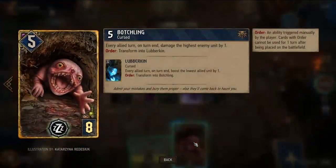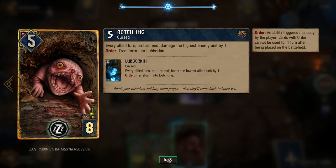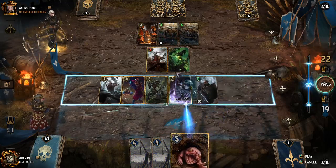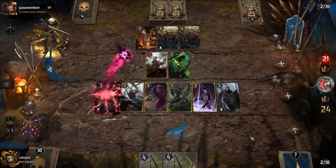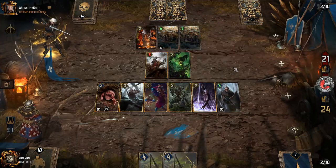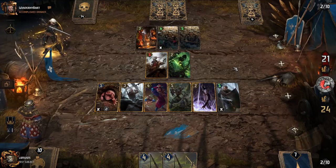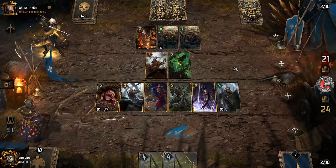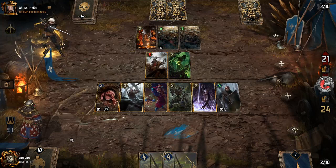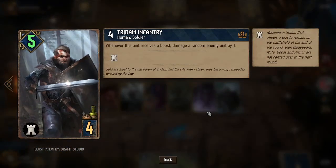The Botchling — switching to Lubberkin loses resilience, though in round three that doesn't matter. We prioritize damage. We play the Botchling, which damages the highest strength opponent unit each turn. We have our leader ability remaining while our opponent has used all theirs — key, because it helps boost Tritum Infantry, giving us ways to deal damage when boosted that we wouldn't otherwise have.